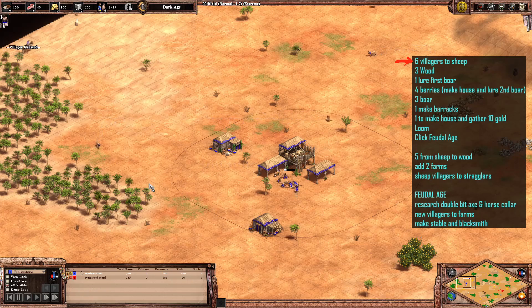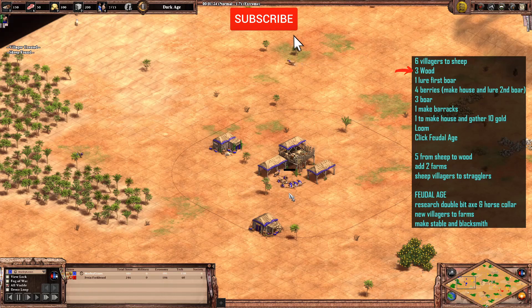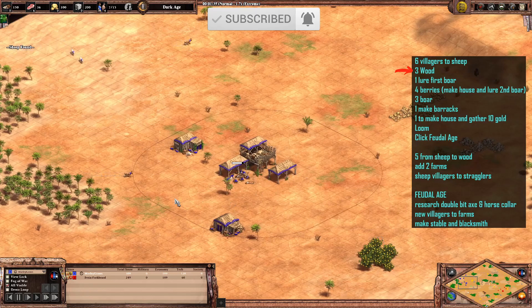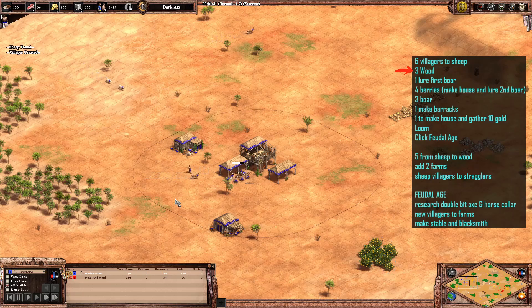This is 20 population. What we're doing first is just getting your normal six villagers onto the sheep, and then rather than having four on wood, we're going to send three to wood with this one, because we're not going to be building a mining camp. So we can get away with only having three on wood, certainly to start off with.